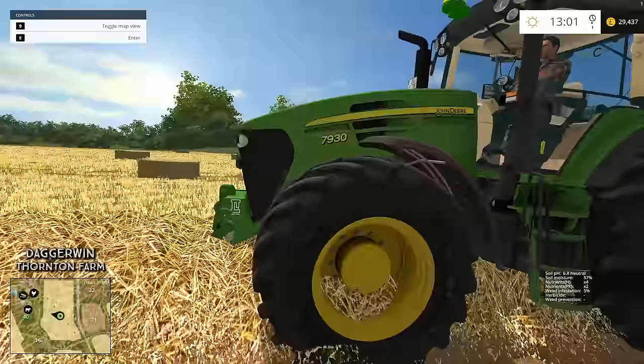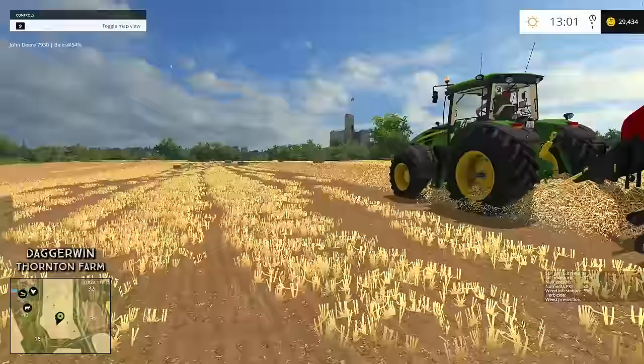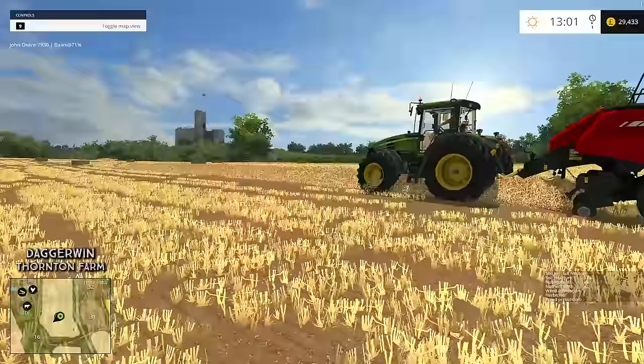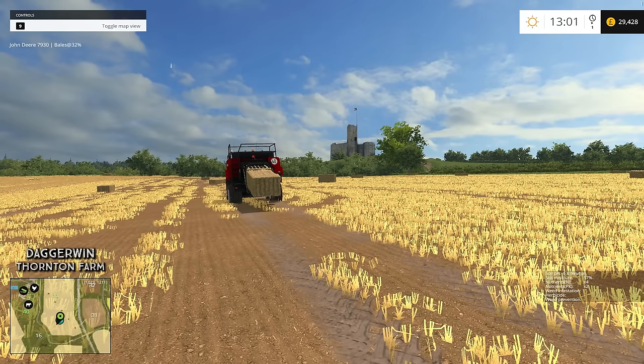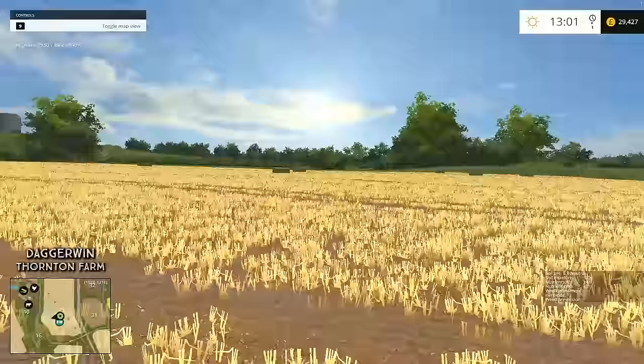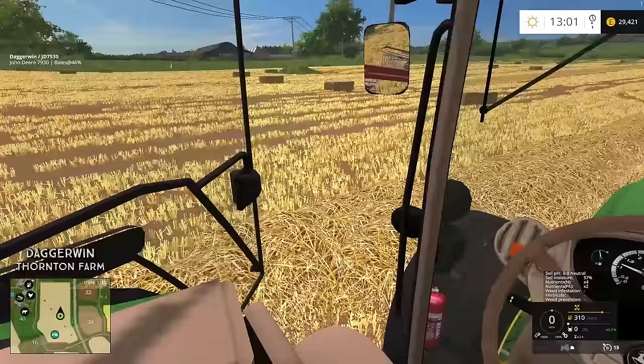This tractor is a 7930, which is quite a big tractor — 290 horsepower, at least that's what it said on the mod description. Even that is struggling with the baler. It's rented and costing 8,000 pounds per day — we've got it for one day. As soon as it hits an incline it goes to about four or five miles per hour, but downhill it can do about 11.